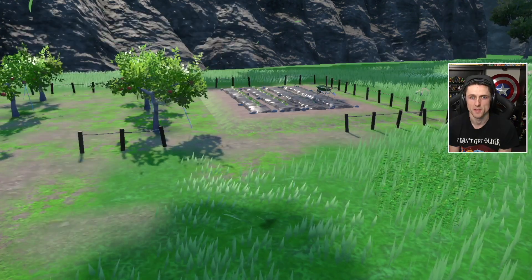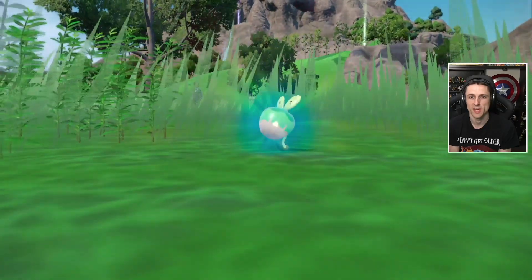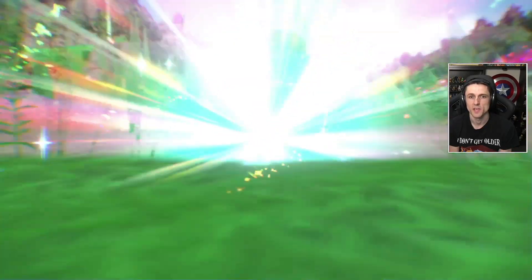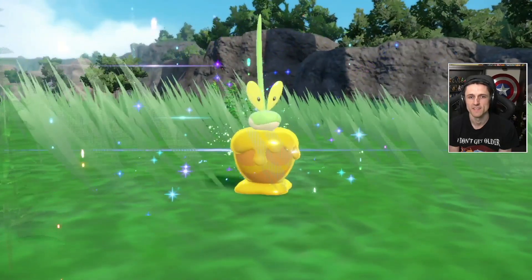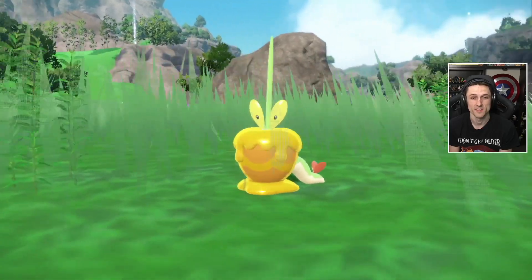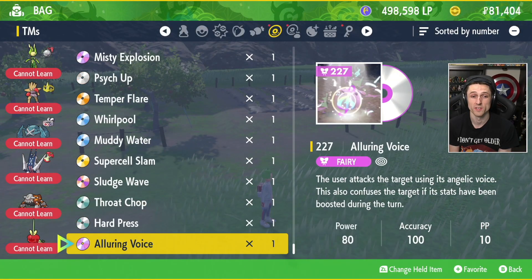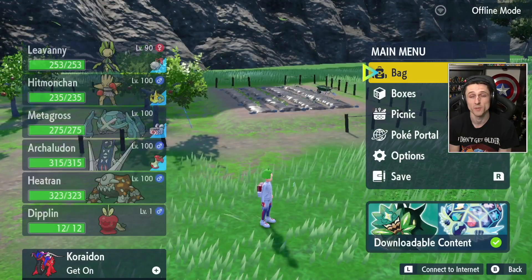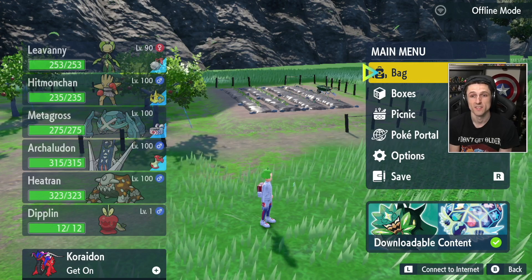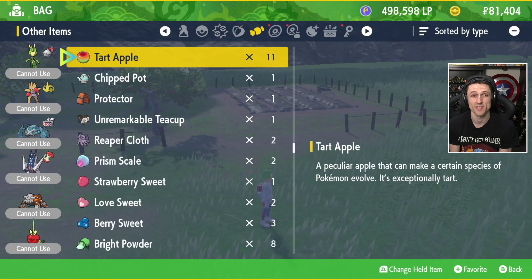It's going to be good. So first up, the Syrupy Apple - to be able to evolve this Shiny Applin into Hydrapple, which we already have one of, but it's going to have an evolution now. In order to get the evolution, we have to teach it a TM called Dragon Cheer, which you get from beating Drayton, one of the Elite Four members. So let's have a look and see how this guy looks once we level him up.